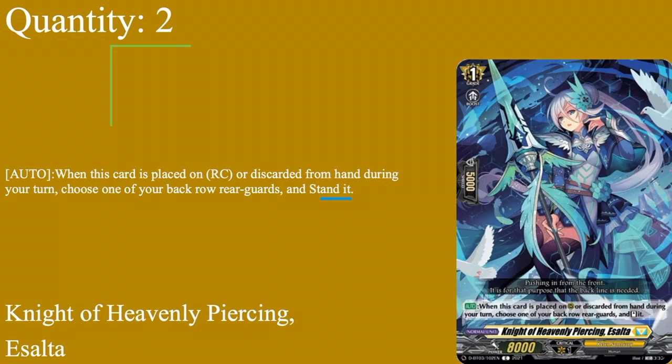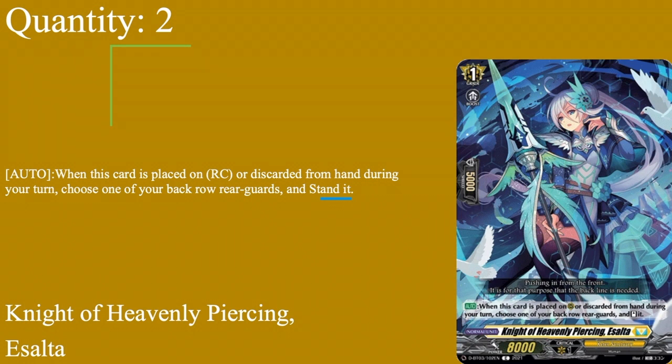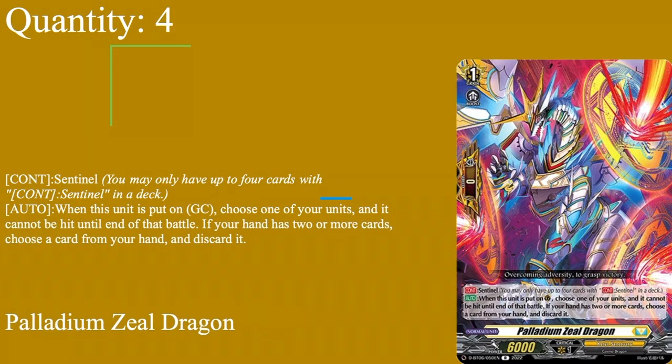For grade ones, we run two copies of Knight of Heavenly Piercing Isalta - grade one boost, 5k shield, 8k base. Auto: when placed on rear guard circle or discarded from hand during your turn, choose one of your back row rear guards and stand it. It's a solid ability because Solarian can call it to the front or back row. You can boost the column, use Solarian's skill on attack to call her from the top card to the front row circle, and then use her skill to stand the back row - giving you another column. Two of Isalta, and I see her often enough in this deck.